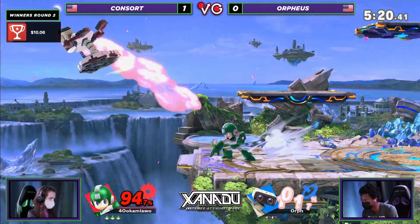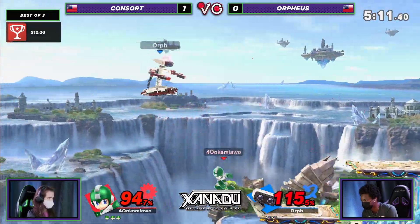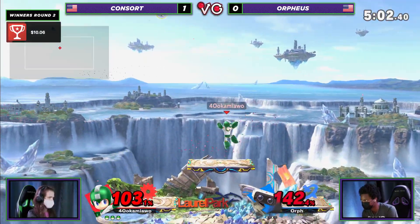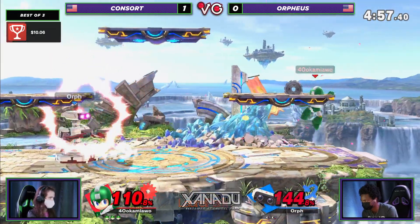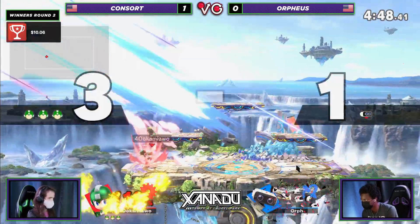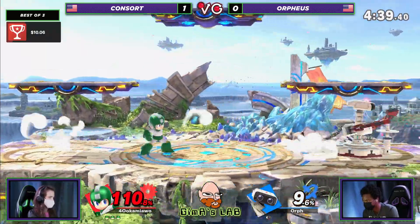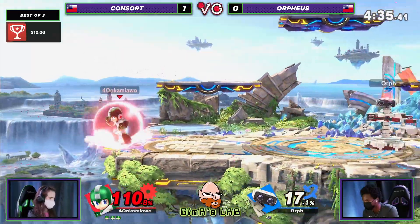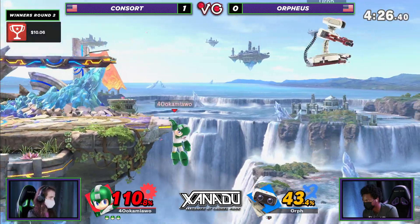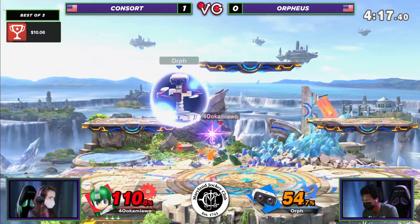These projectiles from Concert and a lot of this pressure with back-airs and disjointed moves are really helping him out, as Orpheus can't find a way to get in or use any good landing options. Both these characters can definitely punish the other, but we're seeing Orpheus getting punished by Concert — the platforms are allowing Concert to trap him in more situations. Concert is waiting on a lot of Orpheus's options. That was a great off-stage interaction from Concert — not taking all the gas, letting him back on stage, but that could definitely have resulted in an early stock if Concert had continued the edge guard.